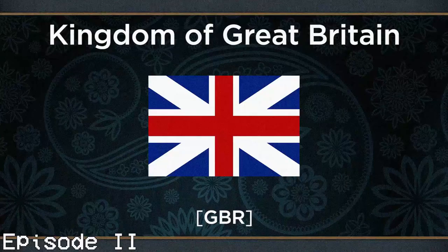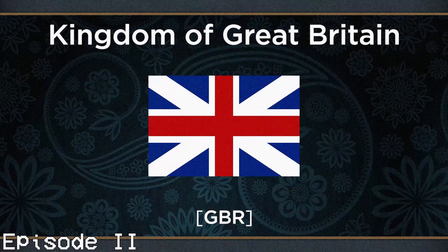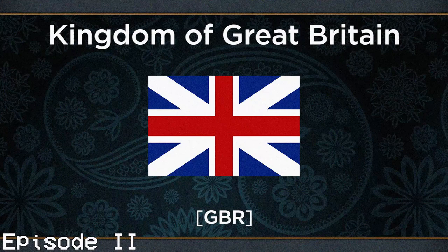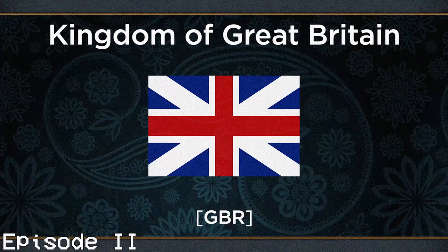Now that I have covered both elements that make up the flag of Great Britain, I will move on to the only formable nation of this episode. In game, the Kingdom of Great Britain, much like real life, is formed from a fusion of England and Scotland, and its flag is a fusion of the two flags representing those countries — the Cross of St. George for England, and St. Andrew's Saltire for Scotland.